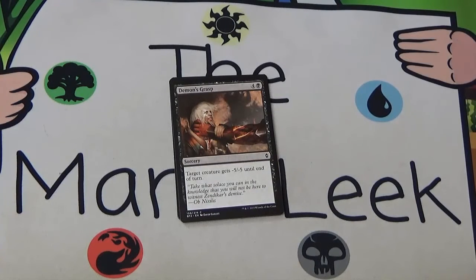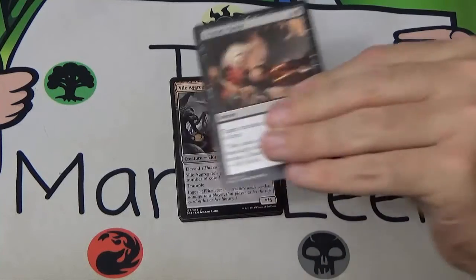Next up we've got Demon's Grasp, four and a black — target creature gets minus five minus five until end of turn. That's sorcery speed. The only way this could be better is if it were instant or ridiculously cheaper, which would make it broken. Demon's Grasp is fine — a totally fine removal card. It's going to hit a huge amount of the creatures in this format. I wouldn't be super happy first picking it because it's expensive, it's a later-game spell, and it's not something I really want multiples of — but it's totally fine and totally playable. Just not stacking all that well.